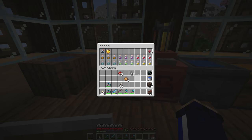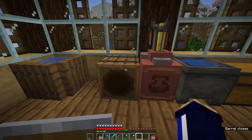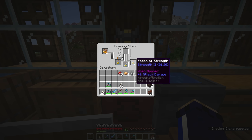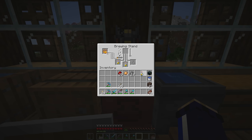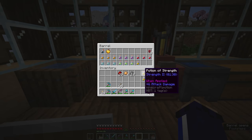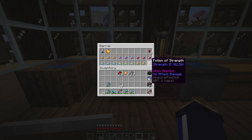Let's give ourselves Strength 2. We're going to put glowstone dust in with our strength potions — you'll notice that has started to take effect, and the strength potion is going to become a Strength 2 potion. The duration is cut in half, so you have a more intense effect but for a shorter amount of time. These are now applying plus six attack damage, which almost doubles the amount of damage we're able to do with our diamond sword.